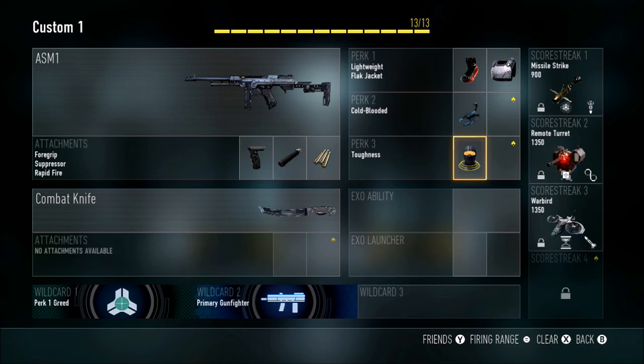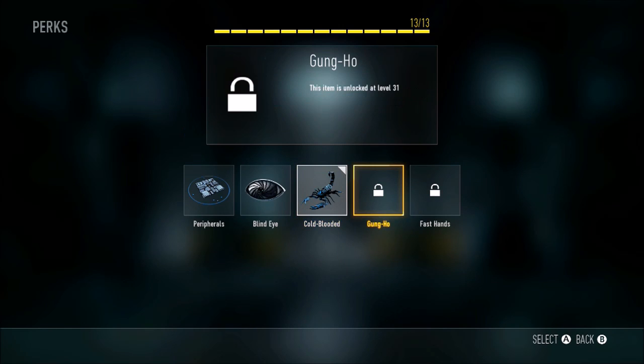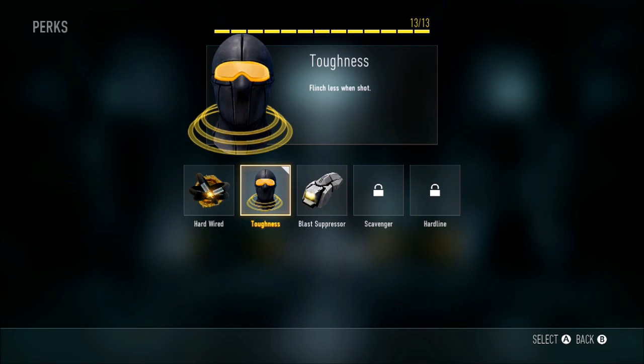Same class, same perks and scorestreaks. Perks are just Flak Jacket and Lightweight, which is good to rush with. Cold Blood is on there, and I'd put on Fast Hands just because rushing helps with movement.